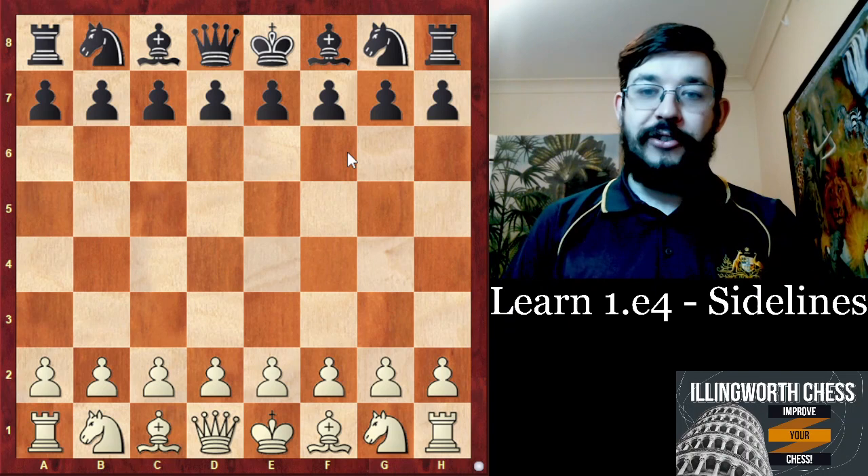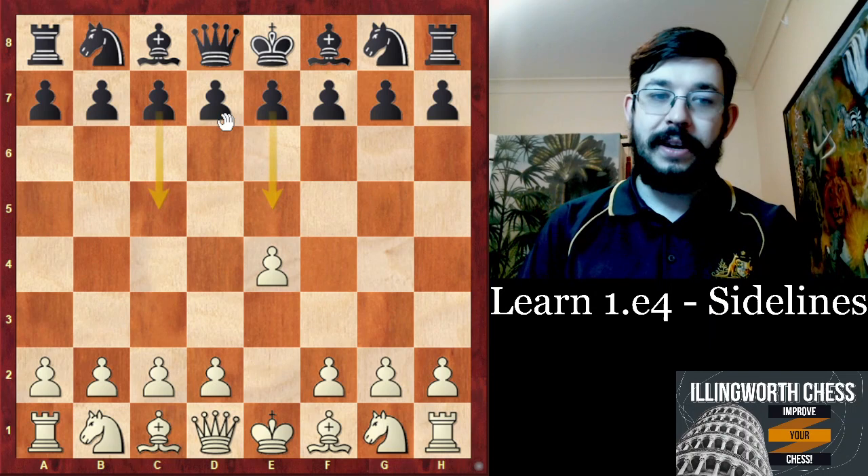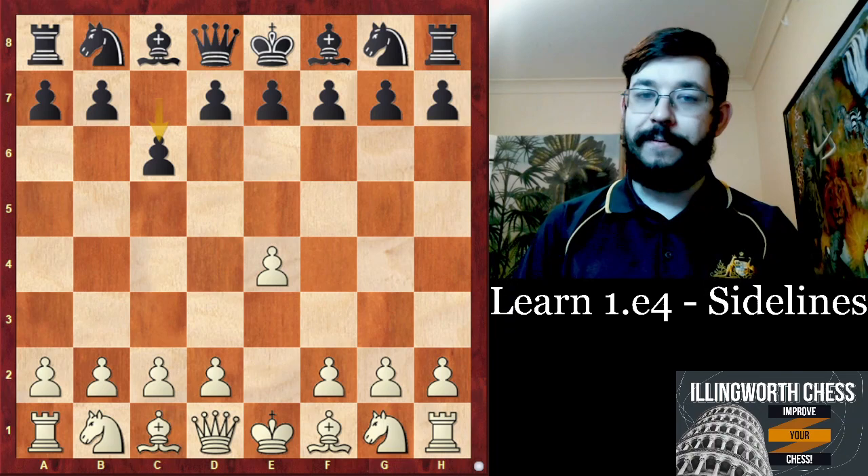Hello and welcome to part 2 of the Learn E4 series. Do you find that you are fairly comfortable against moves like E5 and C5, the two main lines, but you struggle when they play some alternatives such as the French Defence, or the Scandinavian, or the Caro-Kann, or some other system against E4?